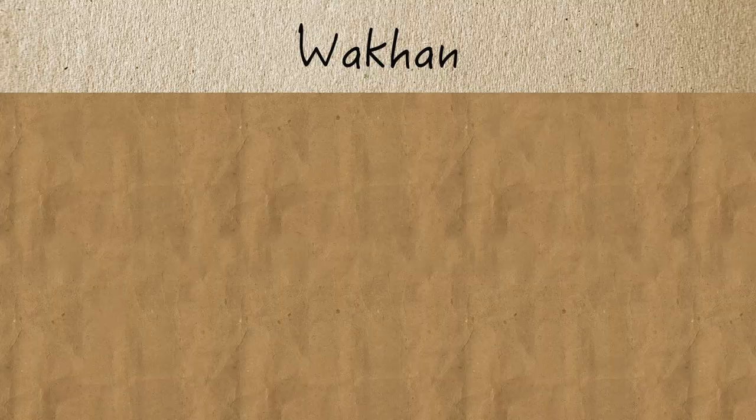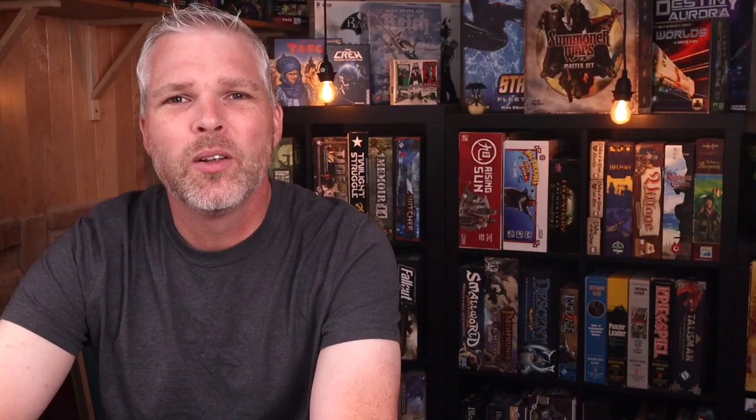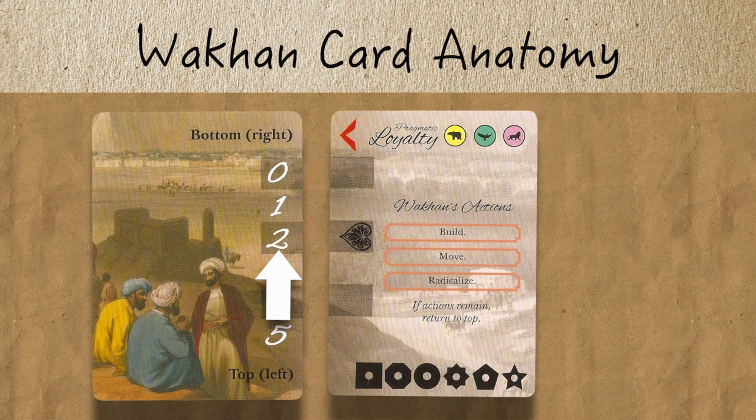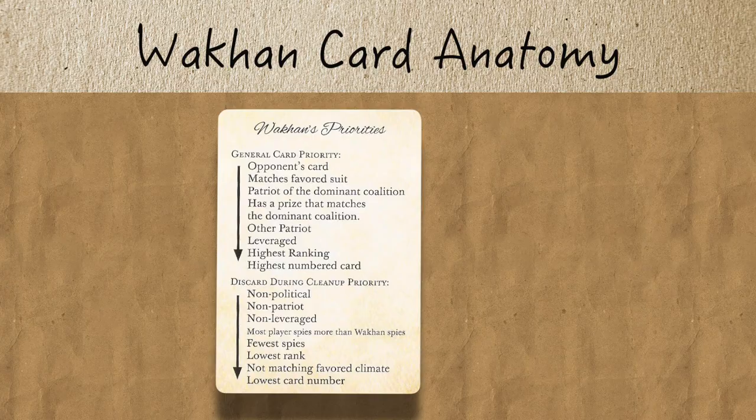For the solo game of PAX Premier, you're going to alternate turns with an automated opponent you operate, called the Wakhan. The Wakhan uses a logic tree approach to the decisions she makes, and she also has some rules which differ from the human player to give you the feeling that you aren't just playing against one player, but maybe two other players. On the Wakhan's turn, you'll draw a card which lists the actions she'll try to perform, and this card also has selectors which show which market card she'll choose, which region she'll choose from, or what coalition she needs to be loyal to. She also uses a separate card priority reference any time she needs to choose a card from her court, or even sometimes from your court.